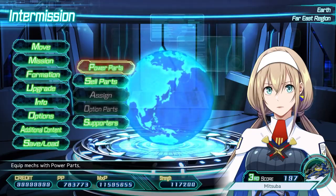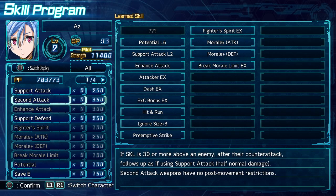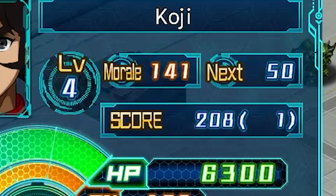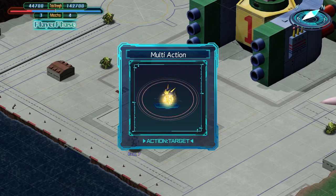The second skill is Fighter's Spirit, and this one synergizes with Preemptive Strike. This one raises the pilot's starting morale up to plus 20 at EX. With upgrades to the AOS, most units with this skill will have enough morale to use their strongest attacks right away, one-shotting most grunts depending on the unit and attack. As I said with Preemptive Strike, getting as much done in the first turn as possible is ideal. Using multi-action is also highly recommended early on for this, despite the possible energy draining.